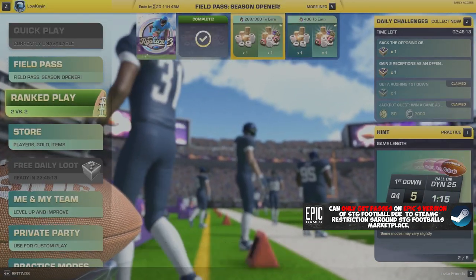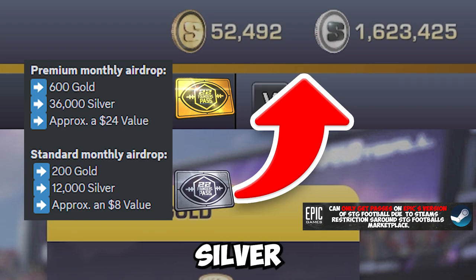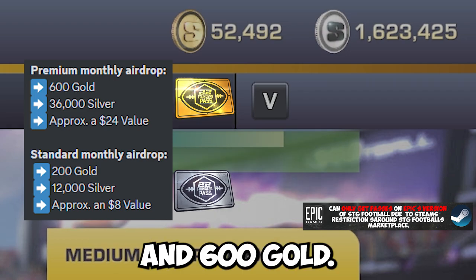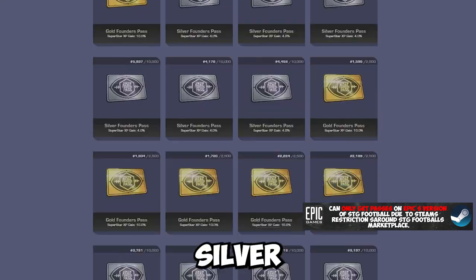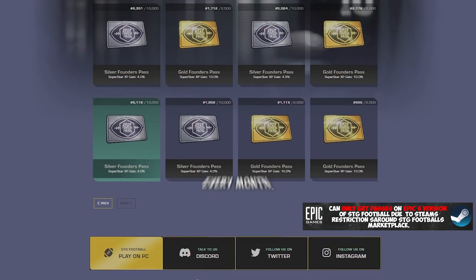The best perk for now is the monthly rewards for in-game currency. Silver passes give you 12,000 silver and 200 gold, while gold passes give you around 36,000 silver and 600 gold. These stack on top of each other, so if you have around 50 gold passes, you'll get like 1.8 million silver and 30,000 gold, which is a crazy amount. This drops every first Friday of every month.